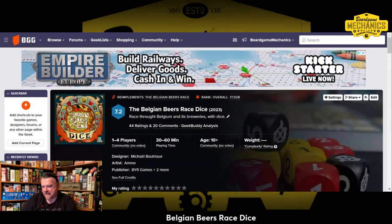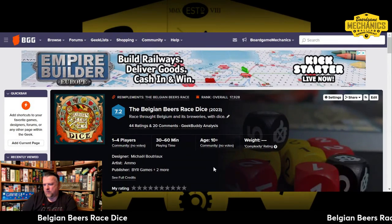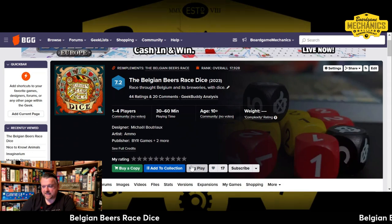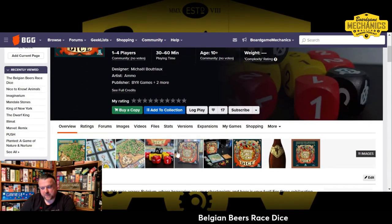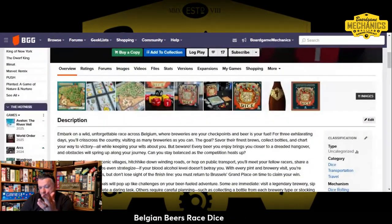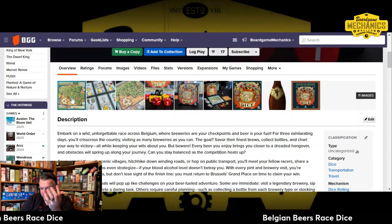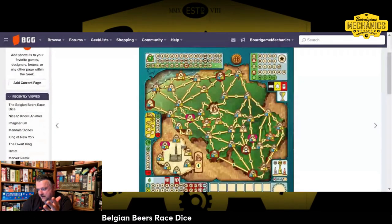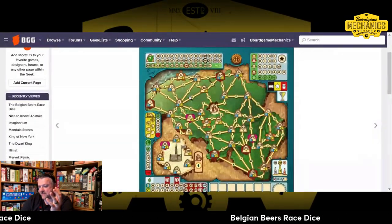The first game I want to look at is actually a dice version of a game that we got at Origins called Belgium Beers Race, and this is Belgium Beers Race Dice. Our friends at the Board Game Rundown played this because they're jerks. Effectively, this looks like a roll-and-write version of the bigger game. I haven't watched any videos, but from what I've looked at, it looks like the map from the actual bigger game.